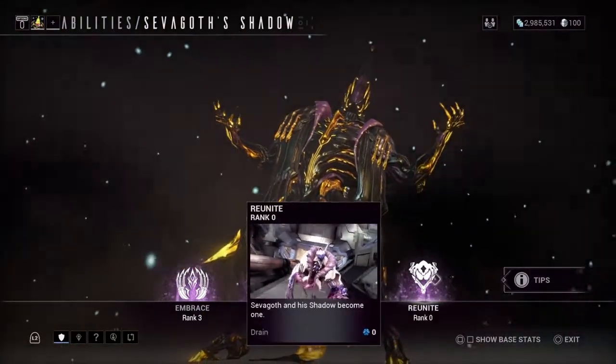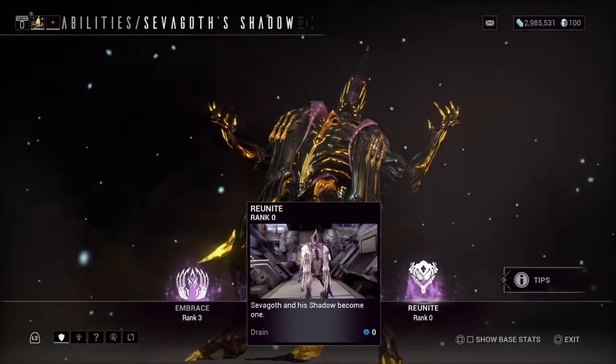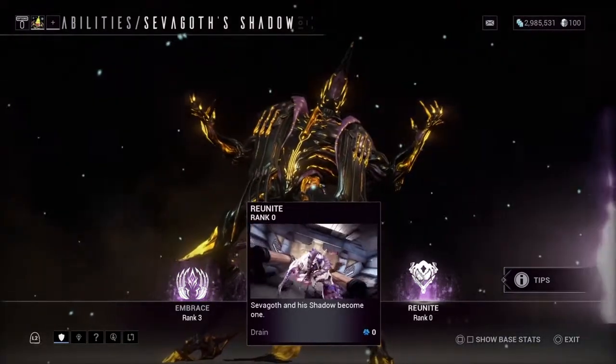Shadow's fourth ability, Reunite: as the name says, Sevagod's Shadow will reunite with Sevagod.